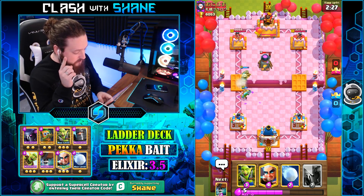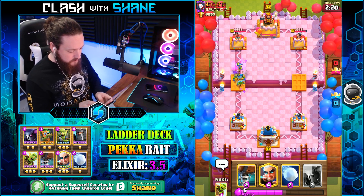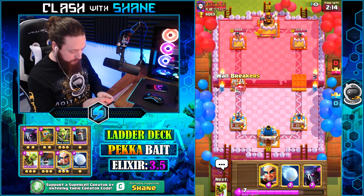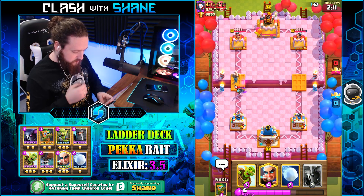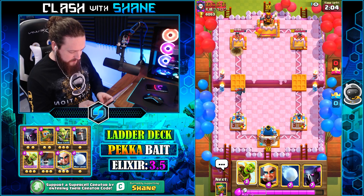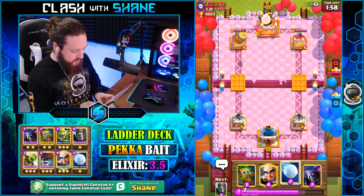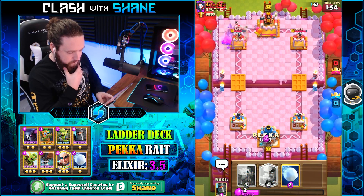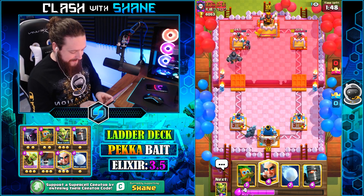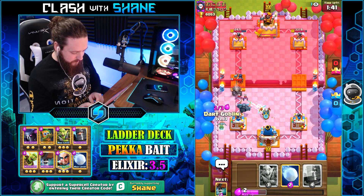Dark Goblin, you better kill that furnace — don't you dare not. Thank you, Dark Goblin. Protection is important. Not the mini P.E.K.K.A.! Pulled back with one of these. I don't know what he's got for spells yet — he's probably used a few spells, he's got Arrows. Mega Knight, Night Witch — this is going to be insane. Mega Knight! What are they feeding you? Graveyard into my Dark Goblin. Dark Goblin, kill those skeletons — I'll protect you. Staying alive!